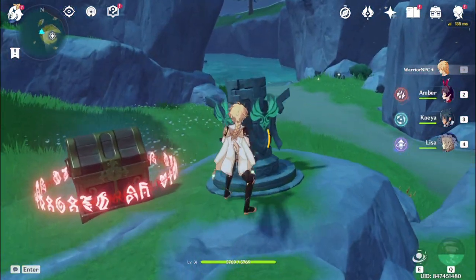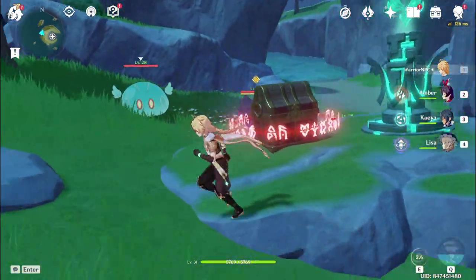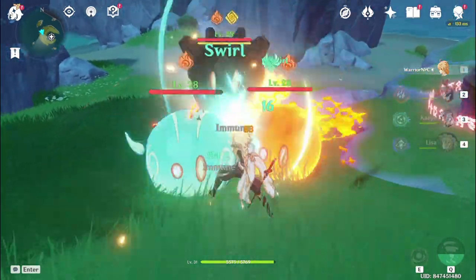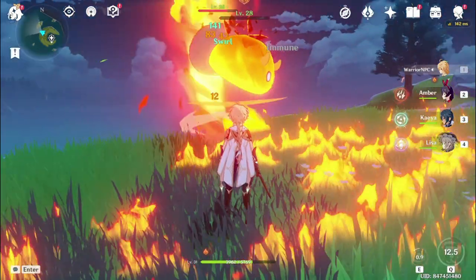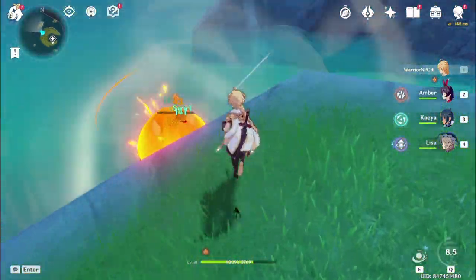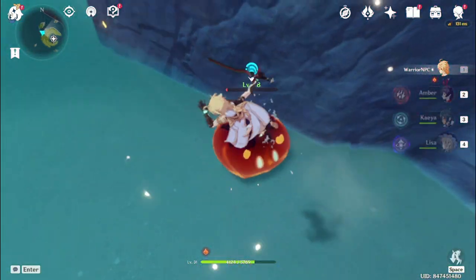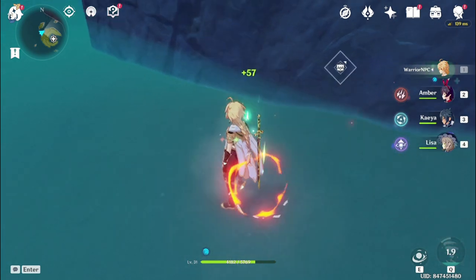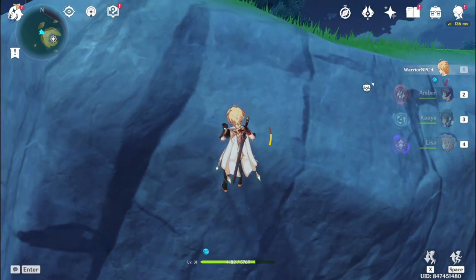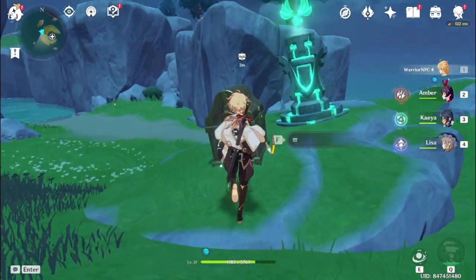There's an Anemograna monument over here. Great, more enemies. Let me beat them up. Bye bye — hope you drown. That didn't work. Did it work? No, they still don't. They popped with another plunging attack. And we get another precious chest — another 5 primogems.